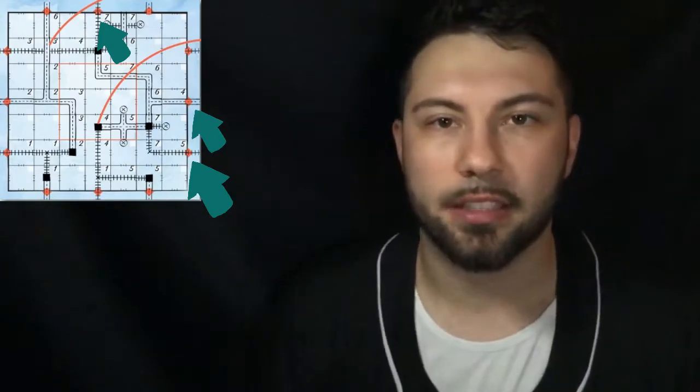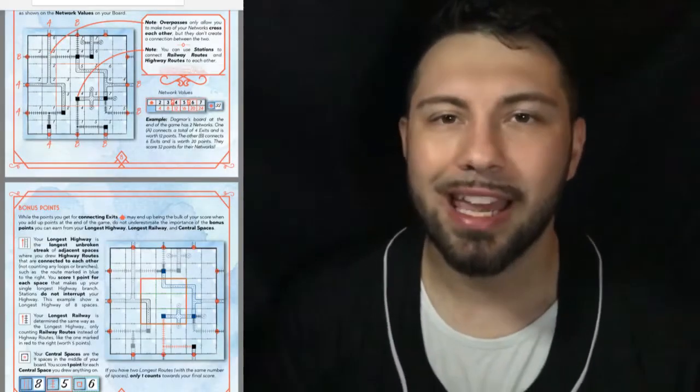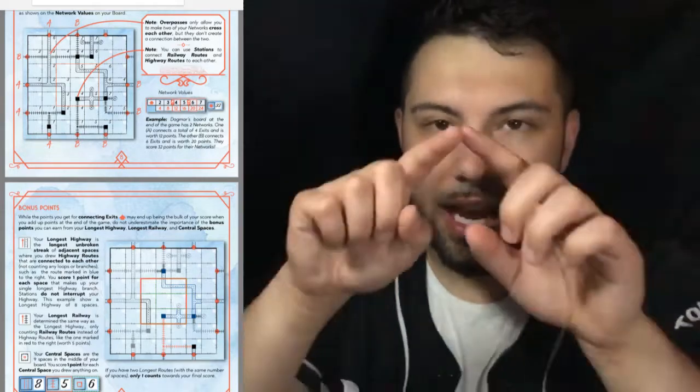You'll score for every connected exit network — so from exit to exit, that'll be a score. You'll also be scoring for your longest railway, your longest highway, and the nine squares in the center of the play table will also score if you used them.